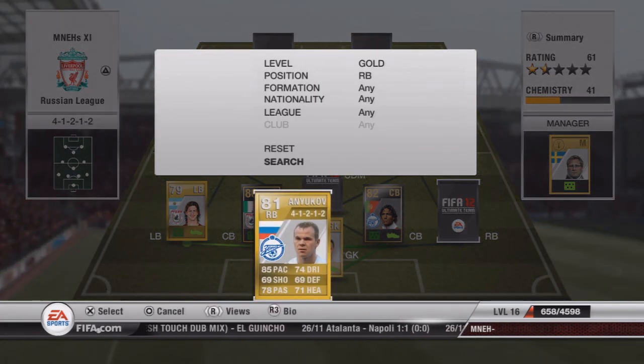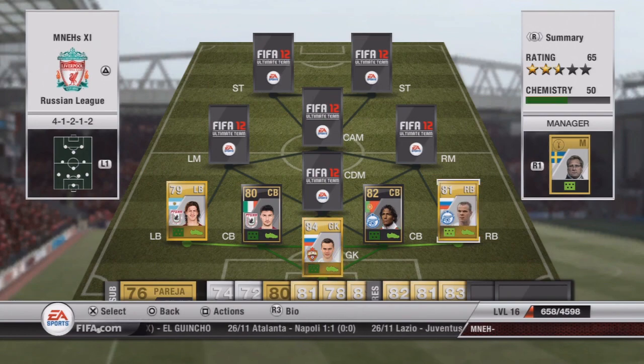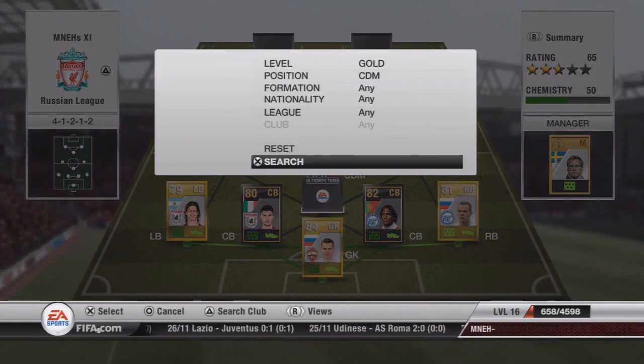Our right back plays for St. Petersburg and is going to cost you about 1,400 coins. I'm just not even going to attempt to pronounce that name. That takes us to our centre defensive mid position.